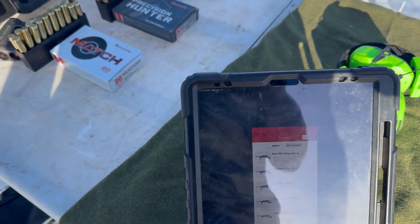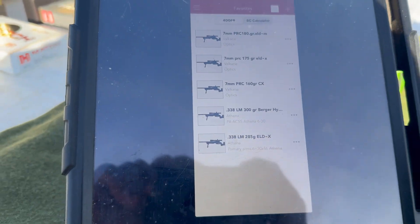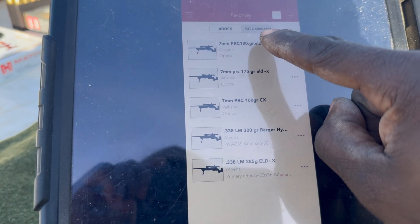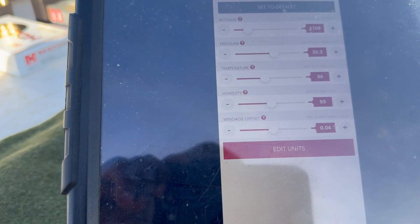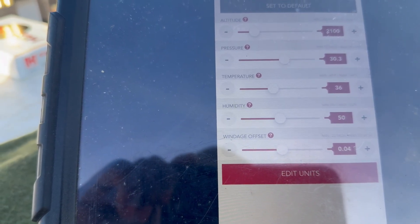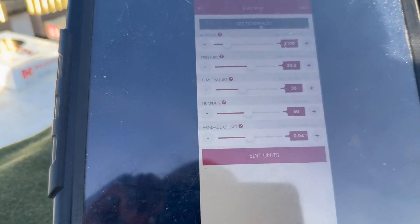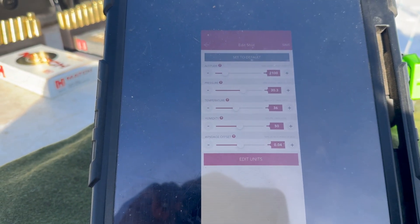I'll get the velocities going, but first I need to edit the environmental conditions for what's current as I'm zeroing them. I'm at 2100 elevation, 30.3 pressure, 36 degrees. I edited a different profile earlier and it looks like it saved to everything — nice.